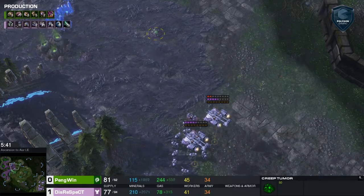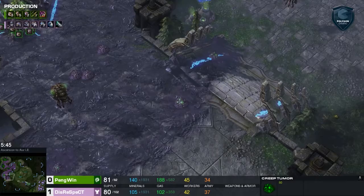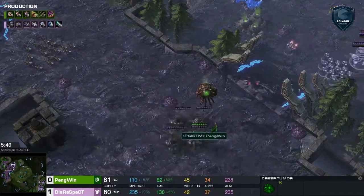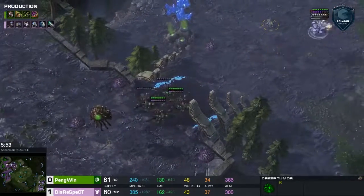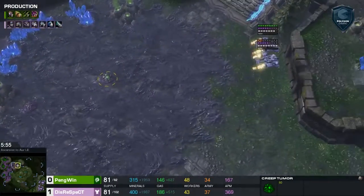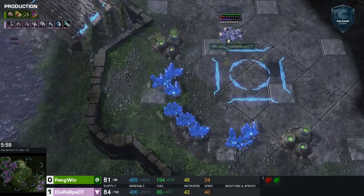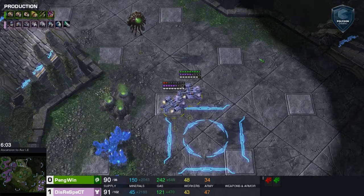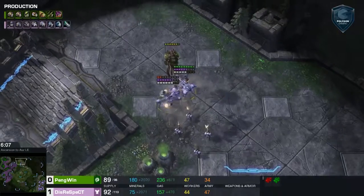A creep tumor dropped near the zone — nothing feels as good as that. Might have to use a scan to clean up a little more. Disrespect's creep is already starting to stretch everywhere. He's been on point with his queens — all four of them at the front — and will be able to try to deflect another attack. Disrespect's creep spread is indeed amazing. Disrespect is trying to clear out the creep.